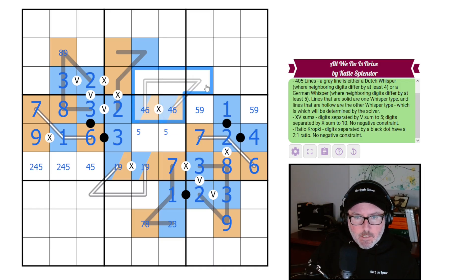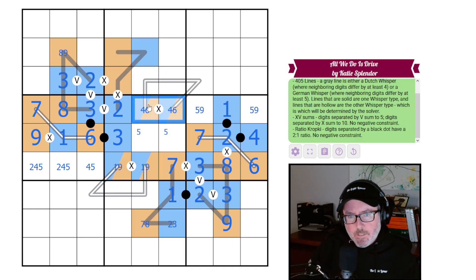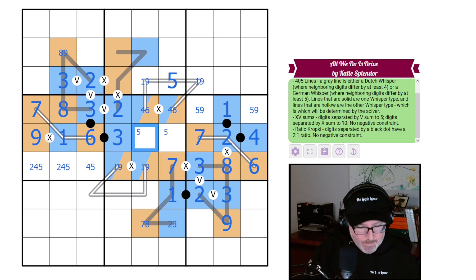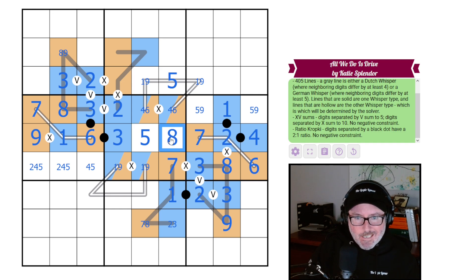Let's think about these Dutch whisper segments — can't be two, can't be two, can't be two. There has to be a transition in both because we must go from one polarity and switch over. The transition must be a five; you can't put a five next to a four or a six, so this is the five, and these are a one-nine pair.